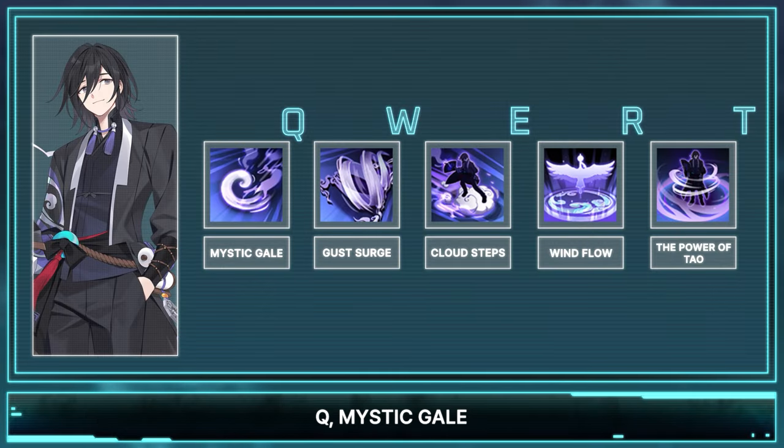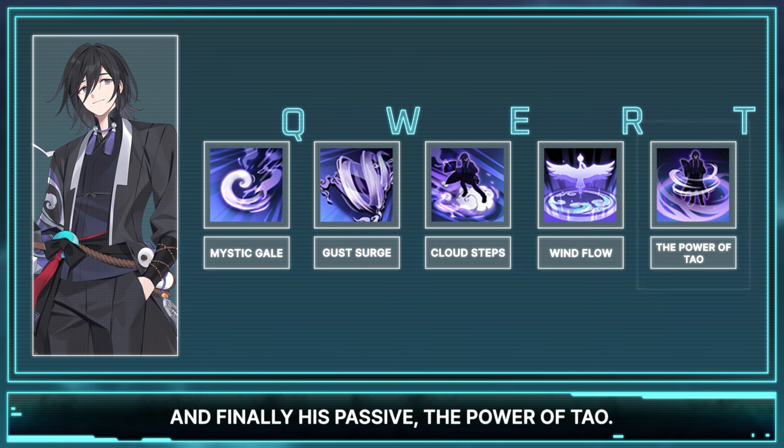His kit consists of his Q, Mystic Gale; W, Gust Surge; E, Cloud Steps; R, Wind Flow; and finally his passive, the Power of Tau.